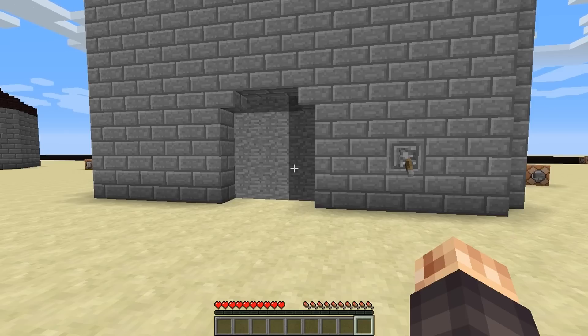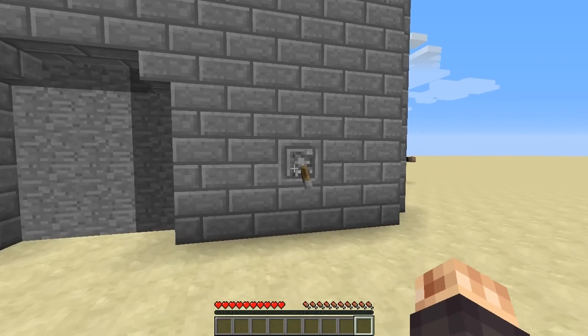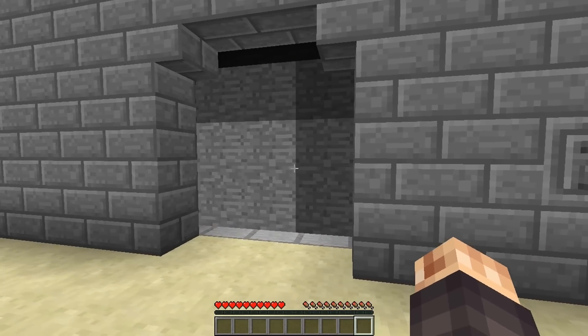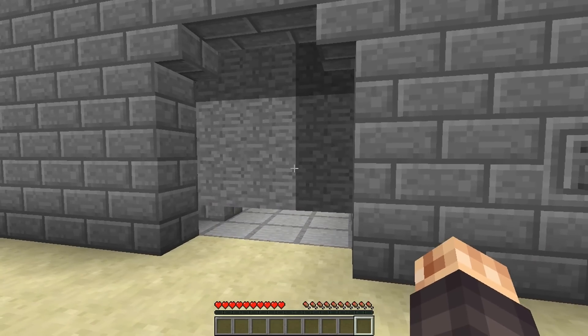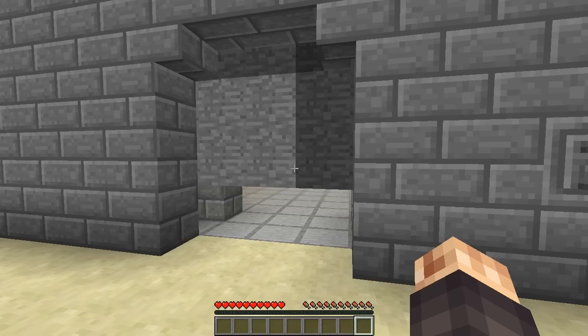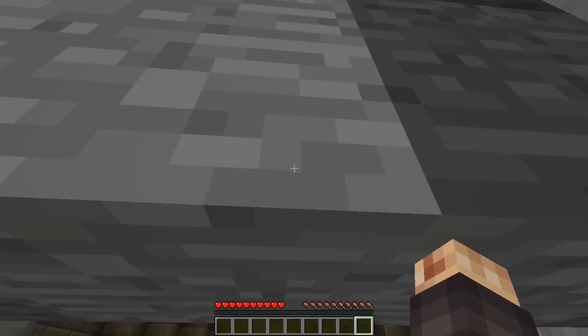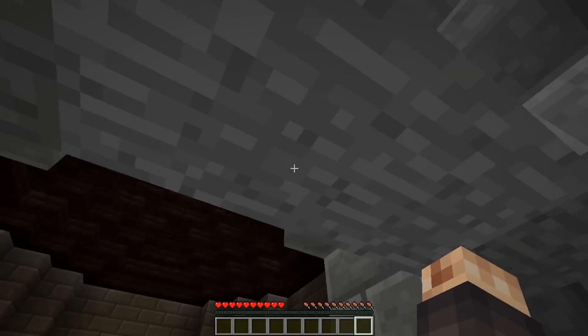So let me show you it in action first and then I'll give you the tutorial on how I made it. We go up to this lever here, we hit it, the lever's up, and then a door starts moving slowly up and you get this nice cool stone grinding sound effect. We also cannot get in here until it goes right above our head, and now we can walk through there.